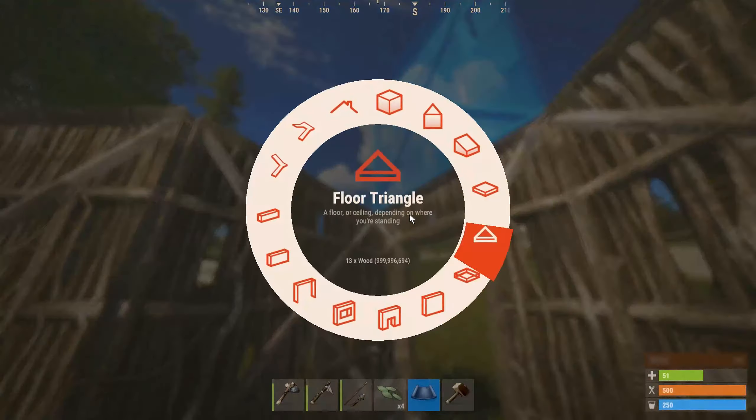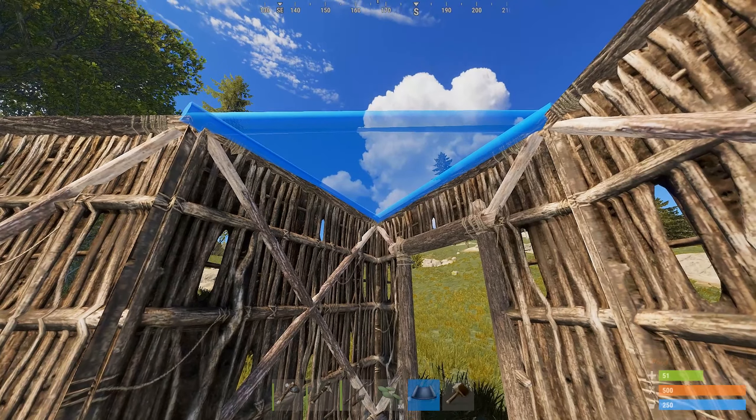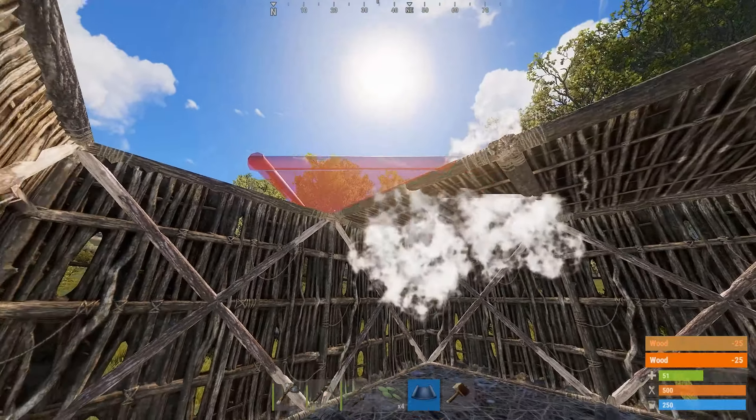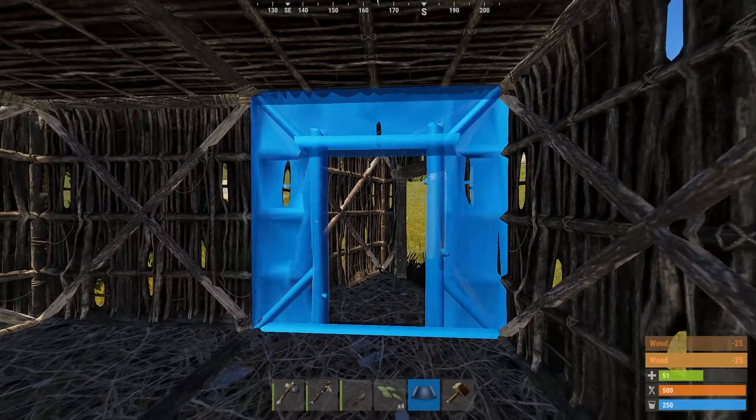Lastly, you'll want to place the floors above you to completely seal it off. Now you have a 2x2 base with more room than the other design, with a penalty of a higher cost to build and upkeep.